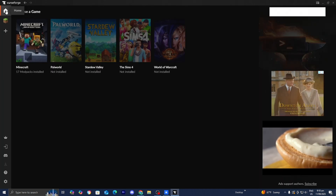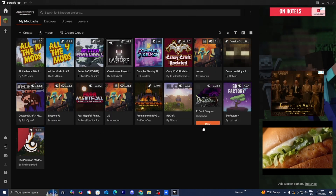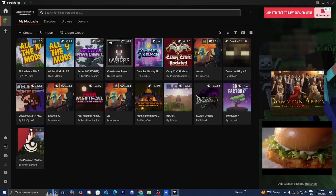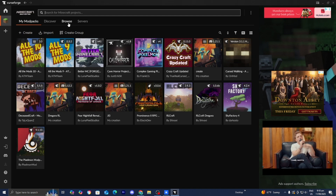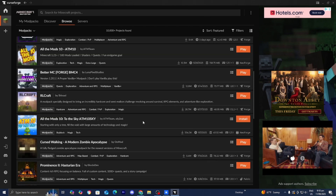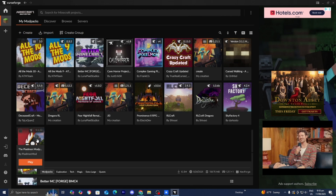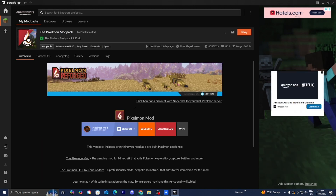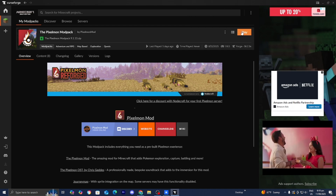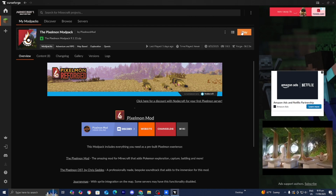If it's your first time ever using CurseForge, it is going to ask you what game you want to play. Go ahead and select Minecraft. I already have a bunch of mods and mod packs installed, but what you want to do is search for a particular mod or mod pack, or select on the Browse option to find mod packs to play. For this video, let's go ahead and play Pixelmon — one of the more popular mod packs. Find it using the search bar, then press on Install. I already have it installed, so for me it says Play. You can also download individual mods as well.